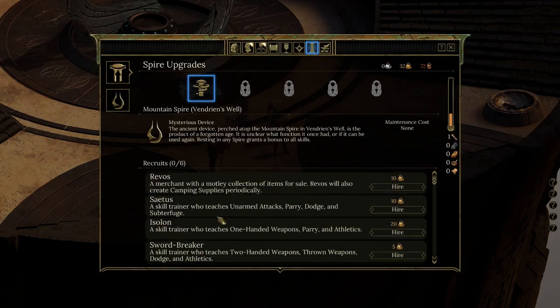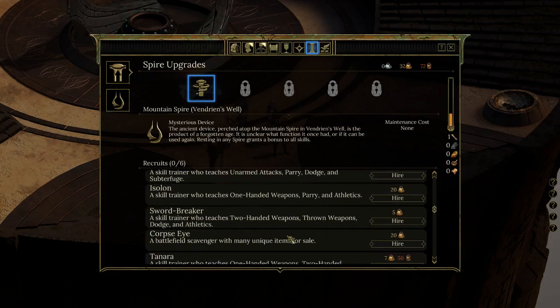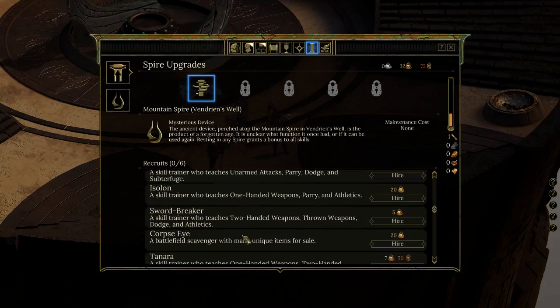Saitis teaches unarmed attacks, parry, dodge, and subterfuge. Isolan teaches one-handed weapons, parry, and athletics. Swordbreaker covers two-handed weapons, thrown weapons, dodge, and athletics — that's obviously the one I want; those are exactly the things I specialize in. Throne covers dodge and athletics.